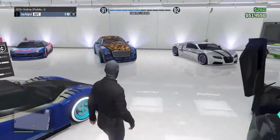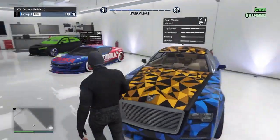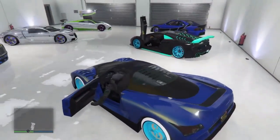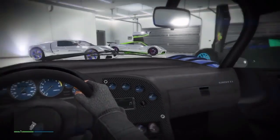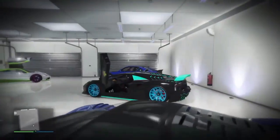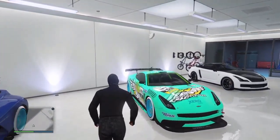Here we come to the Cheetah. I forgot the exact name of this — I think it's called the Invetero Coquette or something. This is the Cheetah. I think this car has been in GTA since it first came out. Pretty nice car. It slides a lot. I think it's like 750 grand.